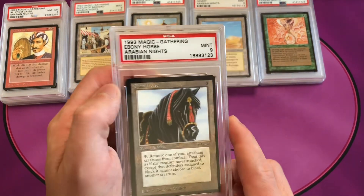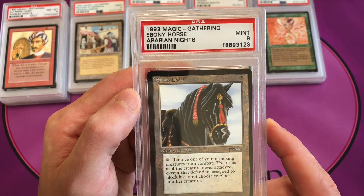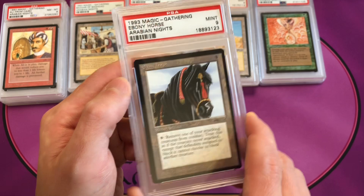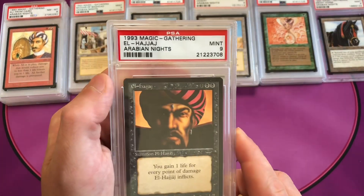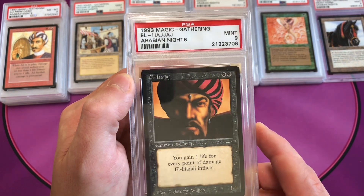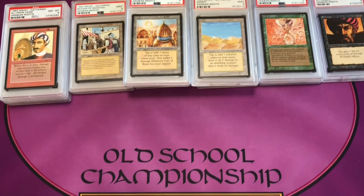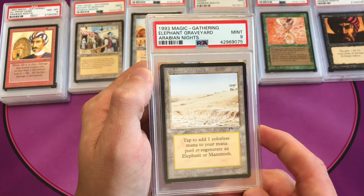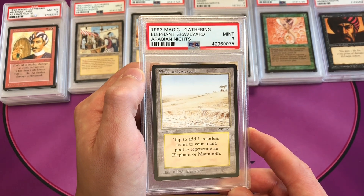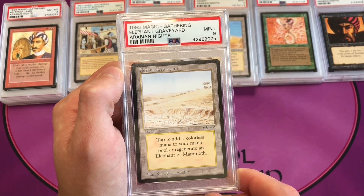Ebony Horse is also uncommon 2 — not as good as Drop of Honey, but this is a mint 9. El-Hajjaj is also mint 9 and uncommon 2. Elephant Graveyard — which has become a mechanic recently for getting elephants out of your graveyard — is a mint 9, uncommon 2.